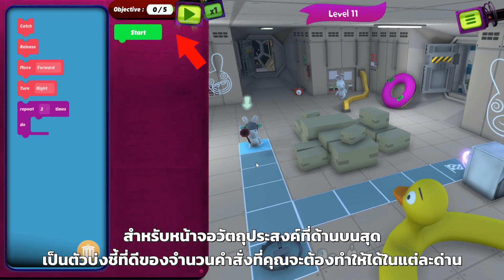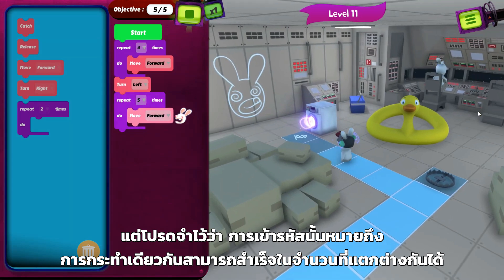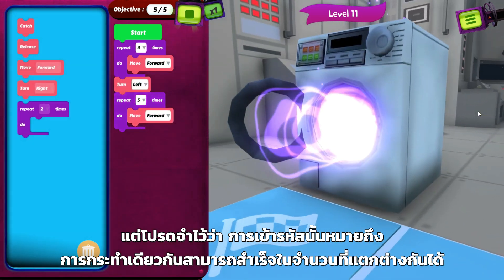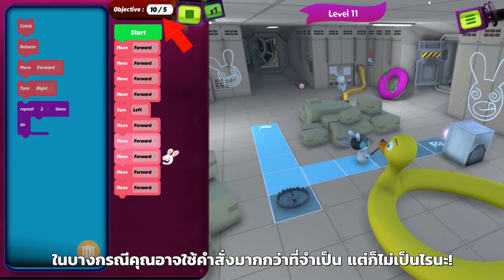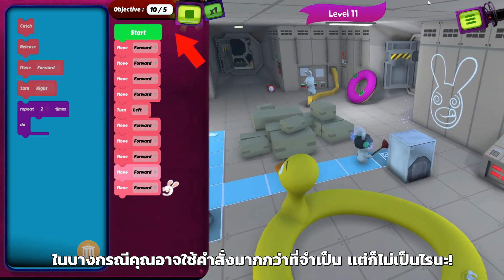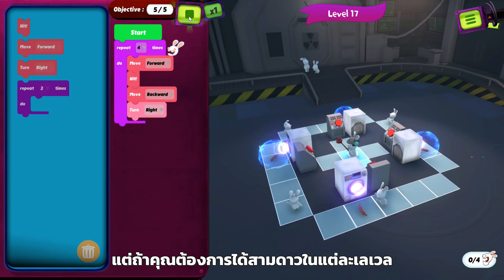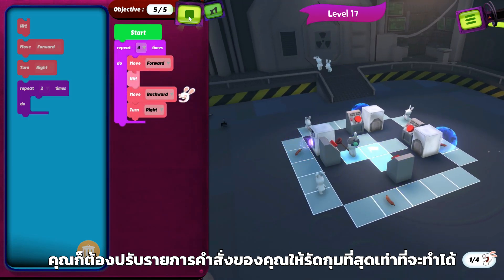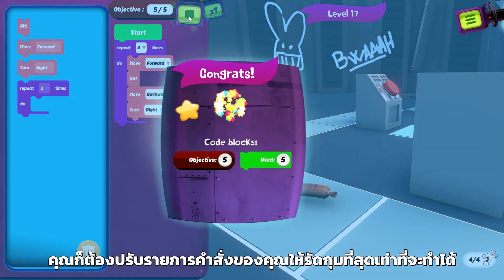The objective counter at the top of the screen is a good indication of how many commands you'll need to complete each level, but it's also a reminder that in coding, the same actions can be accomplished in a number of different ways. In some instances, you might end up using more commands than necessary, and that's okay, but if you want to earn a three star rating on each level, you'll need to optimize your command list to be as concise as possible.